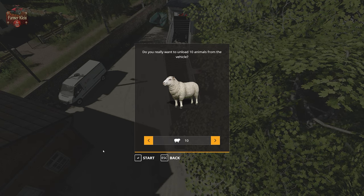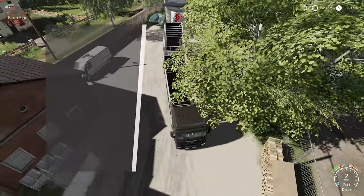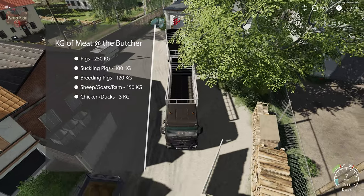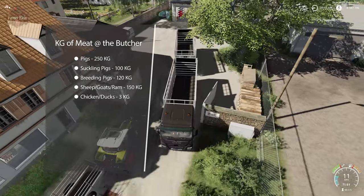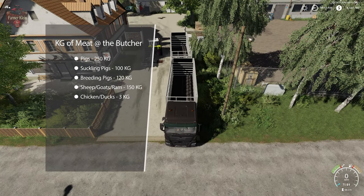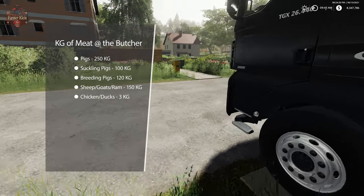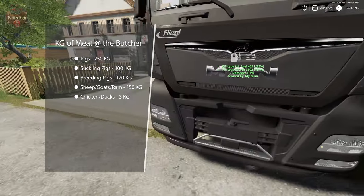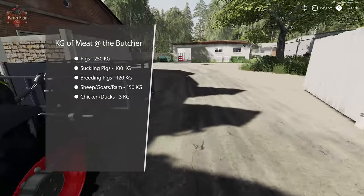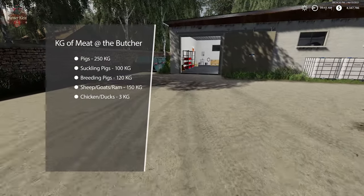Cows — which don't come down to the butcher — are good for 700 kilograms. Young bulls also don't come down to the butcher, though we do butcher cows and bulls in the U.S. Down here at the butcher they'll take pigs at 250 kilograms per pig, breeding pigs at 120 kilograms, sheep and goats at 150 kilograms, and poultry at 3 kilograms each. Horses — those are dealt with over at the slaughterhouse — at 1,000 kilograms.